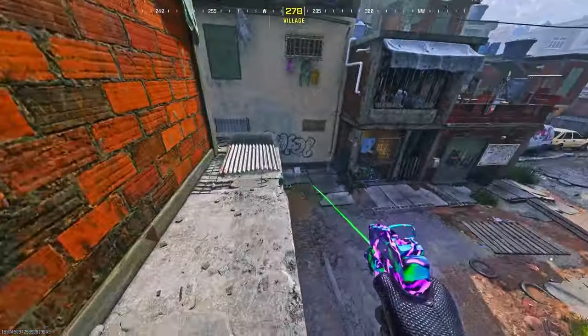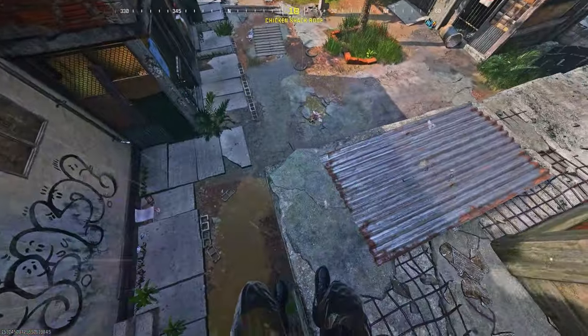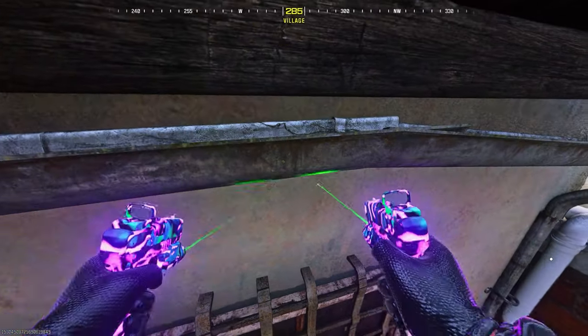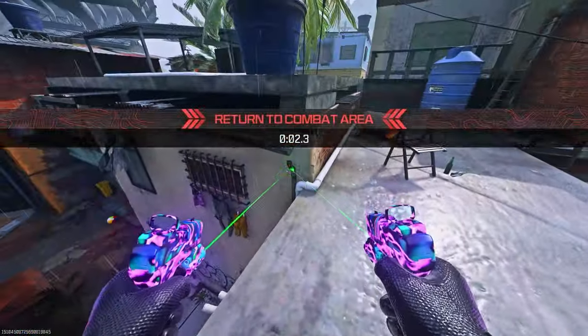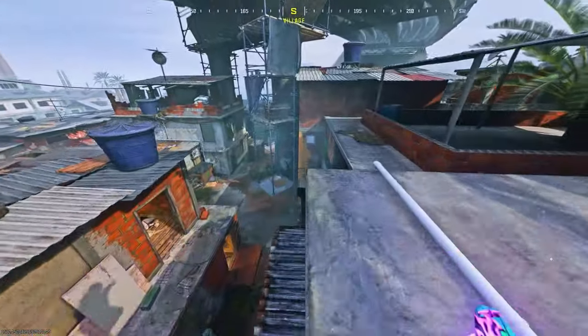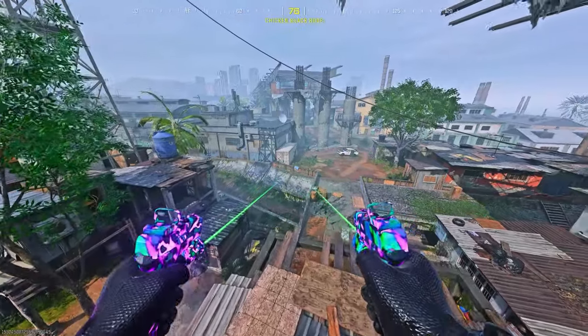Here's another way to get on top of Underpass. If you place a barricade right here, all you want to do is stand on the barricade, jump on this ledge, then turn around and jump on top of the roof. You can then get on top of Underpass a different way. Jump on the chair, then jump here, place down another barricade, and you can then get up here.